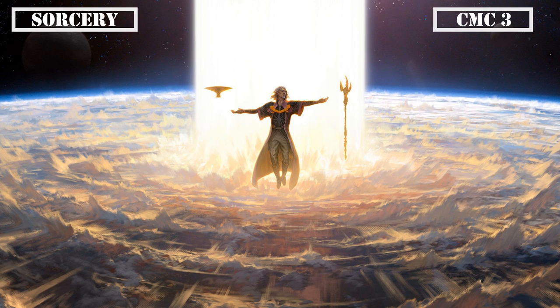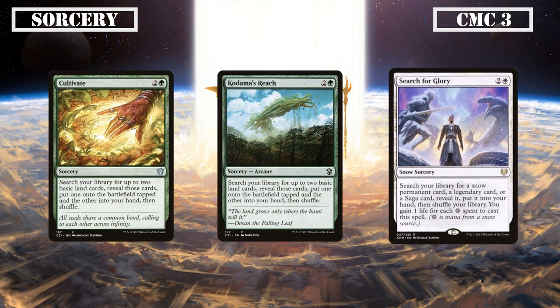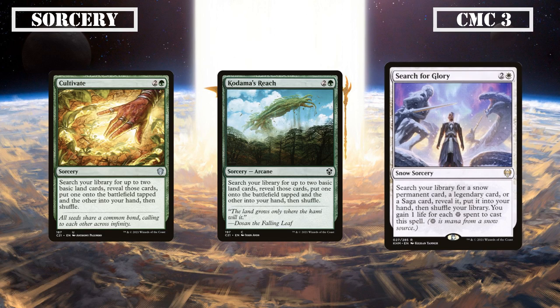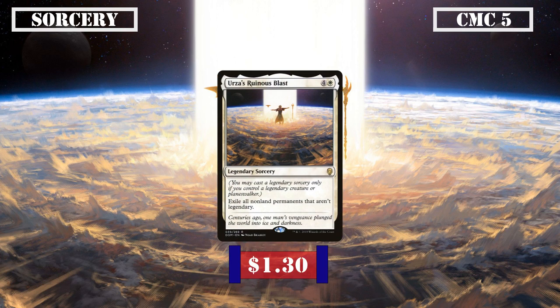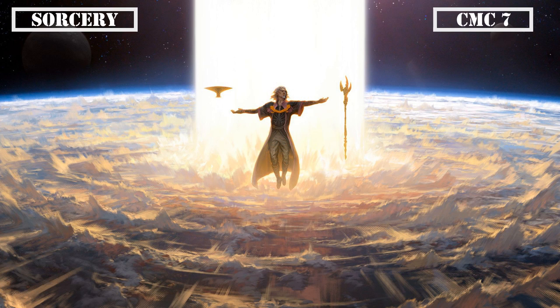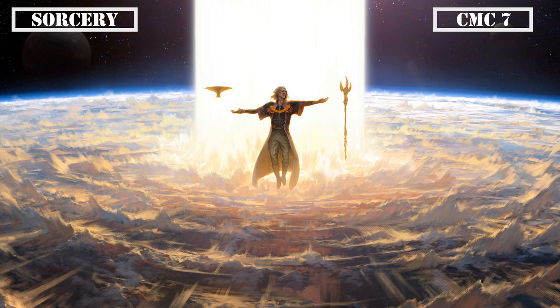Moving to the CMC 3 slot we have Cultivate, Kodama's Reach, and Search for Glory. Cultivate and Kodama's Reach both search our deck for two basic lands, putting one into play tapped and the other into our hand — staple green land ramp to get all our colors faster. Search for Glory has us search our deck for any legendary, snow permanent, or saga and puts it into our hand — an even better tutor than Time of Need. Skipping to CMC 5, Urza's Ruinous Blast is a legendary sorcery that exiles all non-land non-legendary permanents — an extremely powerful wipe that leaves our board virtually untouched while devastating opponents. And at CMC 7, Primeval's Glorious Rebirth is a legendary sorcery that returns all our legendary permanents from the grave to the field — a mass reanimation spell for all our legendary permanents.